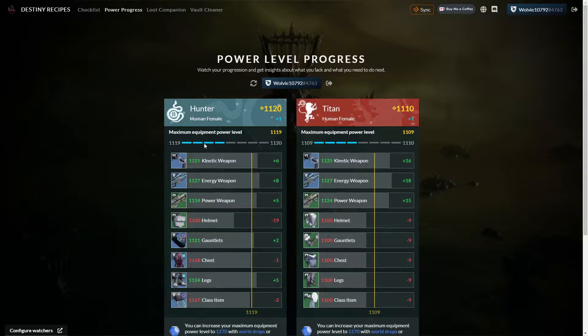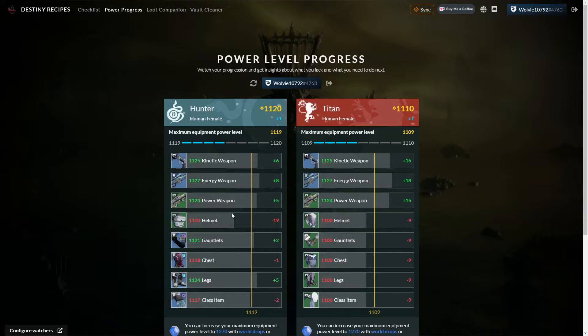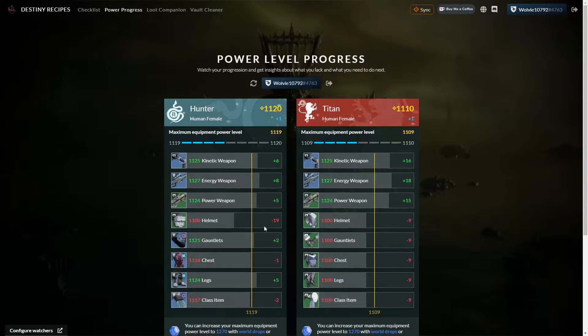Across the top, you're going to see eight little bars — I call them pips. This represents one power level for each of the eight equipment items you have on your character. Anytime you go up by a full level, it's representative of all your items being one level higher. You can see here that my helmet — the scavenger suit helmet — is 19 levels below my average. My max equippable is 11.19, and 11.20 is because I have my artifact mod at plus one. So when we talk about power, we want to talk about base power level — that means equipment only. My helm being 19 below means that if I farmed a helmet right now, I would gain 19 pips, which represents two full levels plus three more pips.